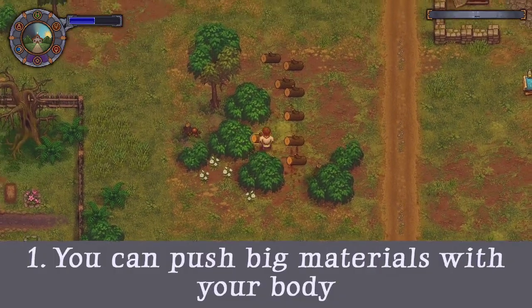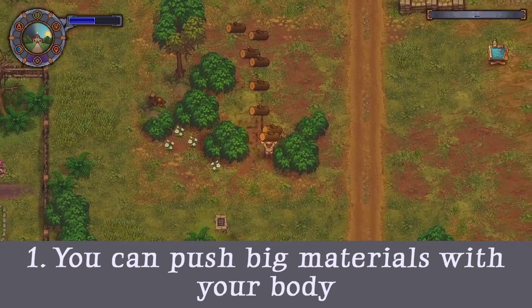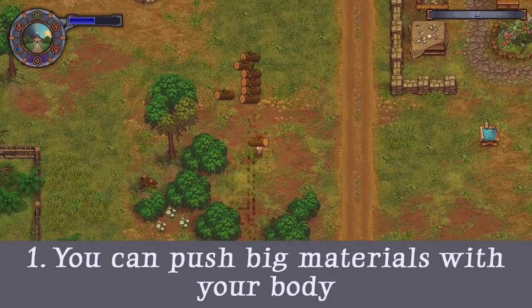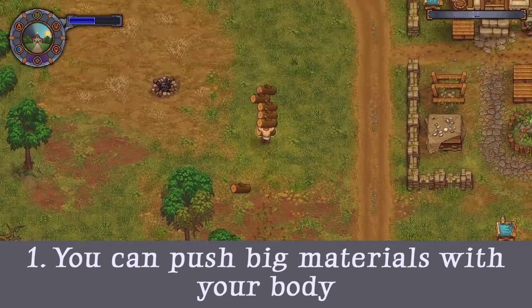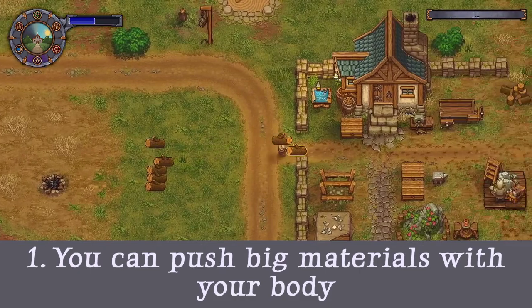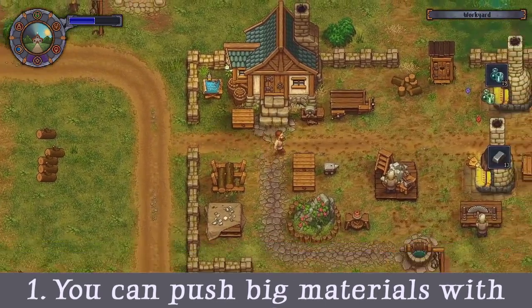Tip 1: Push big materials with your body. The game mentions you can only carry one large material at a time, but it didn't say anything about kicking them. Walking up to big materials moves them, in essence making you more efficient and productive by reducing the amount of trips you need to make back to your rickshaw.